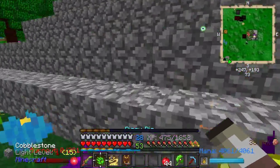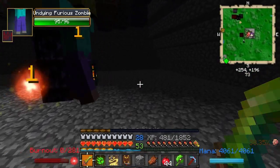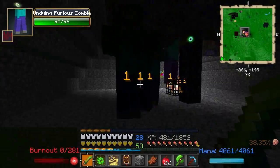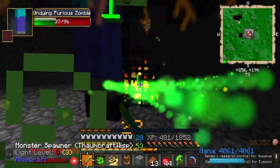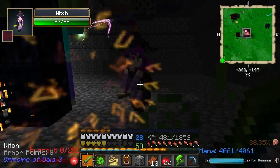I want to go check out this witch. There is a witch — there was a witch in here. There she is. This is from Grimoire Gaia.